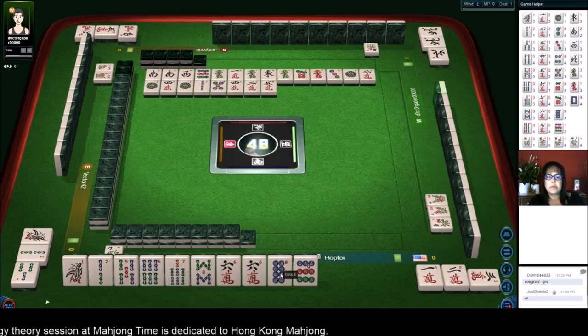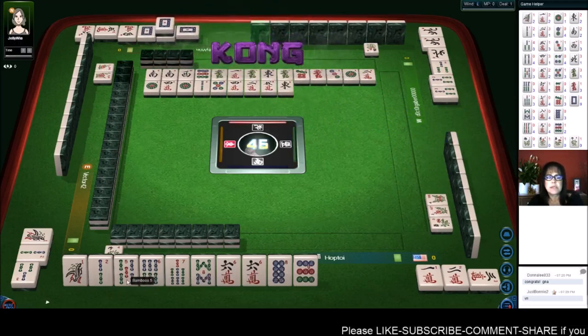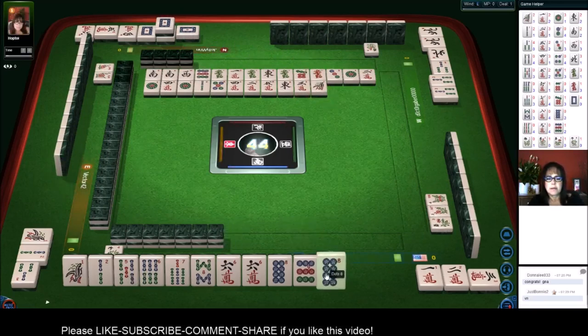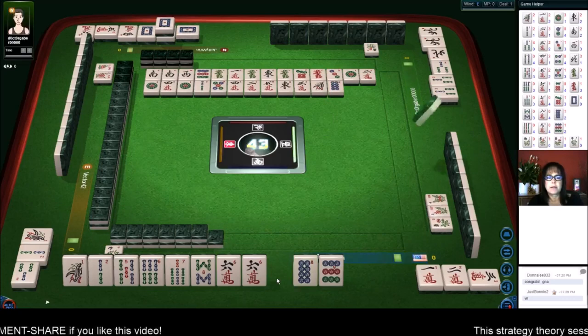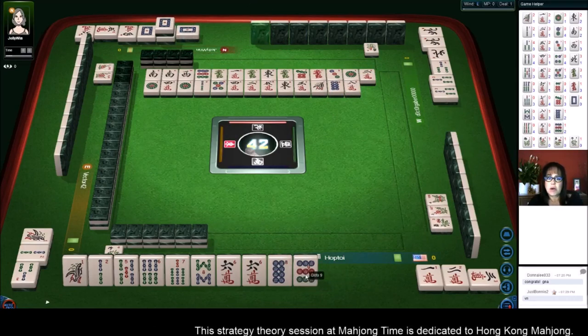So we have one more chow and we'll be ready to win. East wind — we could do one-two-three, all kinds of things. One-two-three, four-five-six, seven-eight-nine. White dragon. We'll see how this goes. Three characters — I'd like to try to get an all-chow hand if we can. One bamboo — okay, there's another pair but we don't really need another pair. Eight dots, because we already have a pair with the six crack.